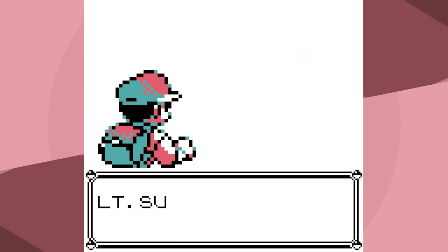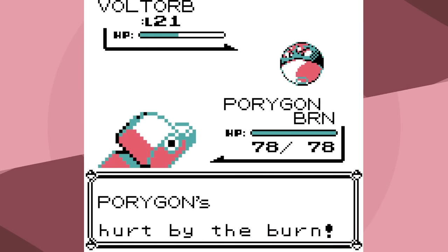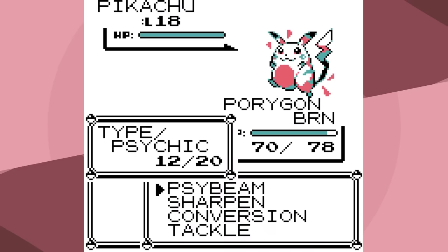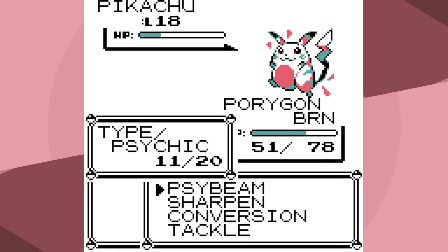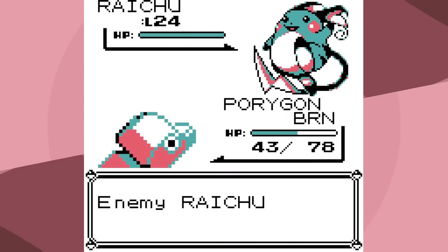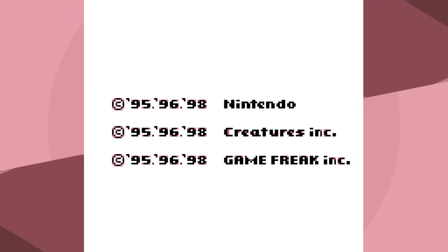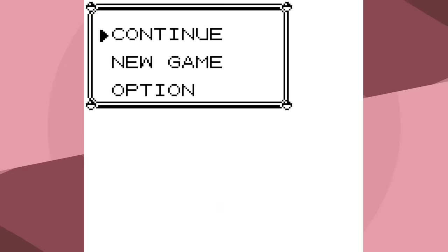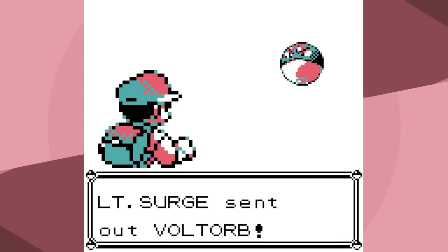I didn't bother getting Burn Heal, but I do have an Ether which I use — now I have 14 Power Points. X Speed is fine. Tackle is fine, better than Sonic Boom. I go for Conversion to stop Raichu from doing immense damage with Thunderbolt. We have 43 HP, Thunder Shock only does 6, but Thunderbolt does 13 — that's actually not good. X Speed is really good, but the burn may have actually mattered there.